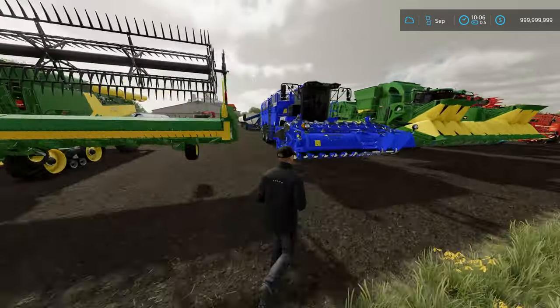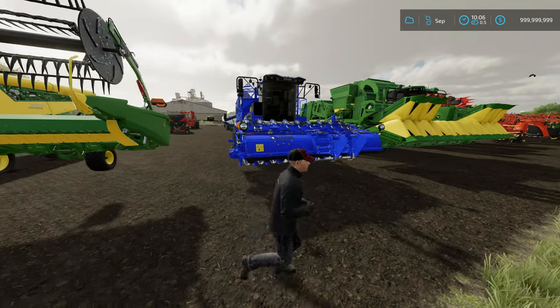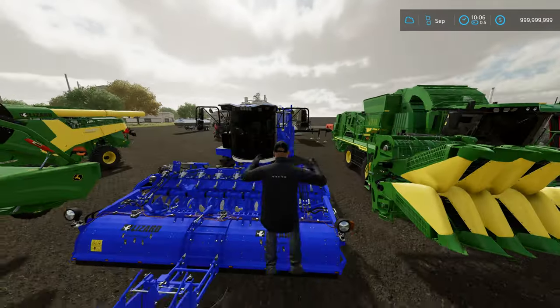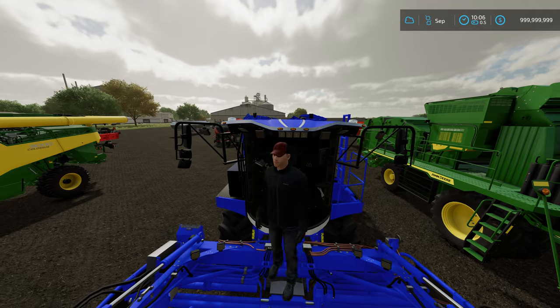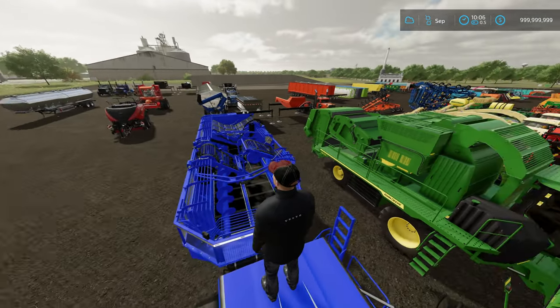You have the Colossus sugar beet and potato variant, which will do the same 43 miles per hour and allow you to harvest sugar beets super quickly, storing them in this massive tank back here which holds hundreds of thousands of liters.